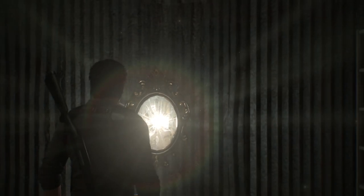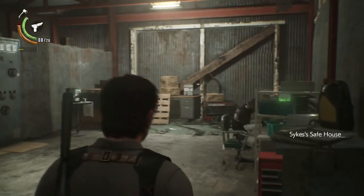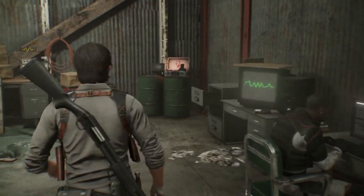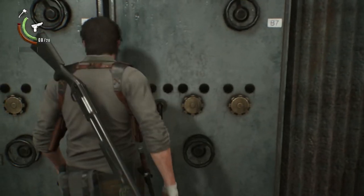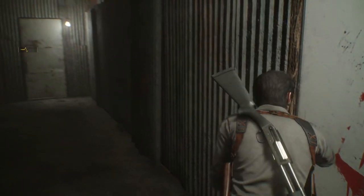Welcome back to my survival difficulty, no damage, all collectibles walkthrough for The Evil Within 2. During this segment we are going to start and complete Chapter 8, and we're finally going to deal with Stefano.